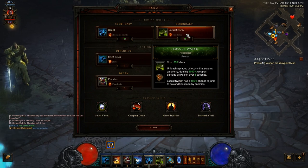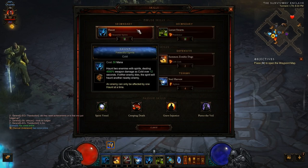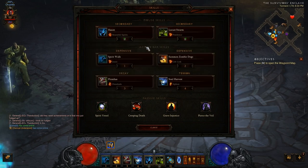On my right click, I use Locust Swarm with Pestilence. It costs 300 mana — a bit more mana-intensive. It unleashes a plague of locusts that swarms an enemy dealing 1,040% weapon damage as poison over eight seconds. Locust Swarm has a 100% chance to jump to two additional nearby enemies. The theme here is getting the DoTs to spread as much as possible.